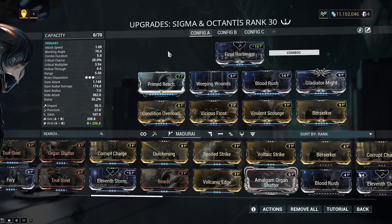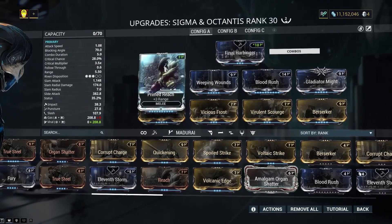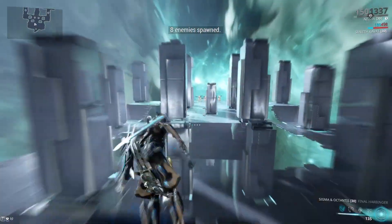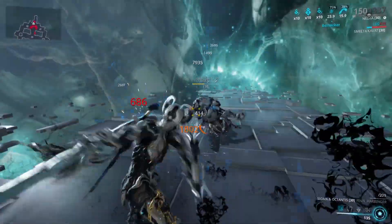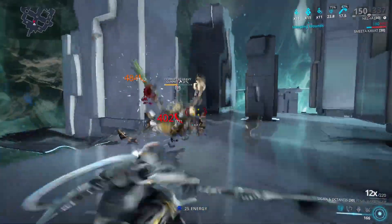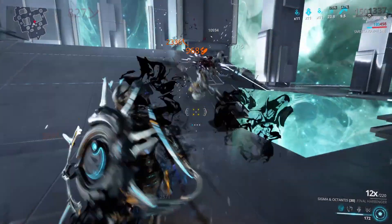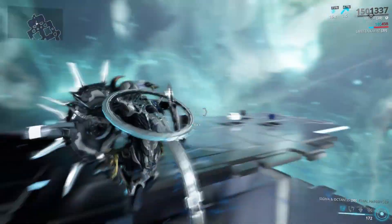Weeping Wounds at max combo — I don't think this hits 100% status chance; I think it gets close. So if you don't have Weeping Wounds, that's completely fine — put in more Critical Chance, more Attack Speed, more whatever. It really won't matter. Viral is definitely a lot stronger, but I do prefer the Gas just for its AoE potential. The reason I'm not using Prime Pressure Point is Condition Overload is just far, far stronger for this kind of thing. I really wish I could track the boosted status chance from Weeping Wounds, but I can't — which is really unfortunate.